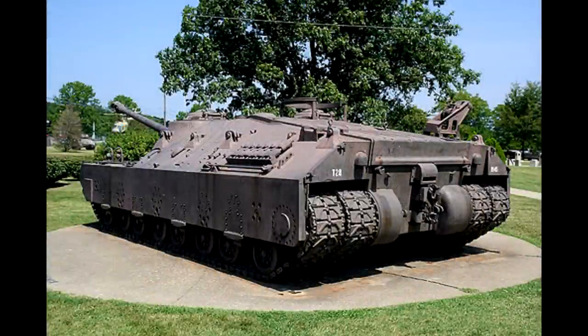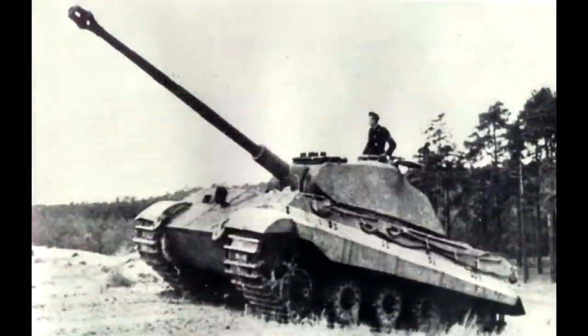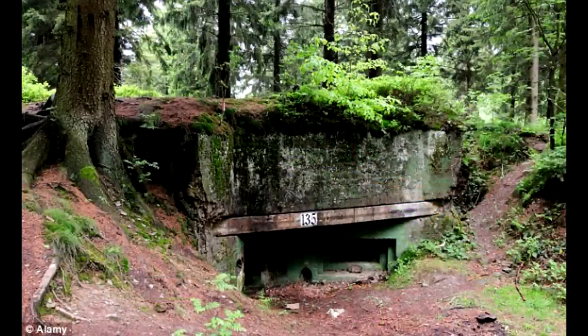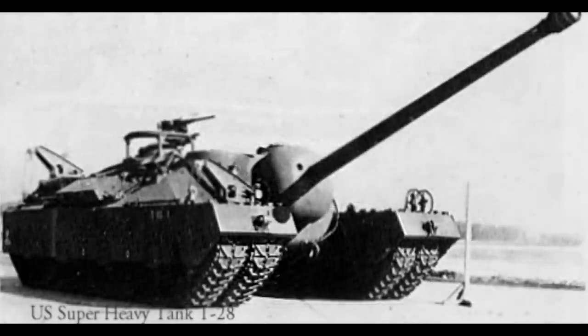Many of you know the T95 — the 'Doom Turtle' — that slow tank that never gets into the fight. By its doctrine, the T95 was developed to counter the new generation of German heavy tanks and to spearhead the advance through the Siegfried Line — a highly defended line consisting of 18,000 bunkers, tank traps, and tunnels stretching from Cleve all the way to Switzerland. In perfect conditions, the T95 was supposed to breach this line and create an opening for other tanks and forces.